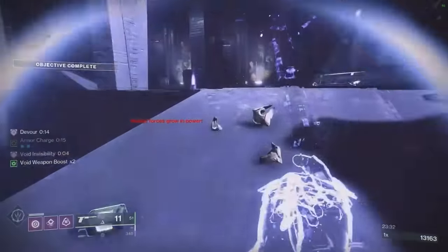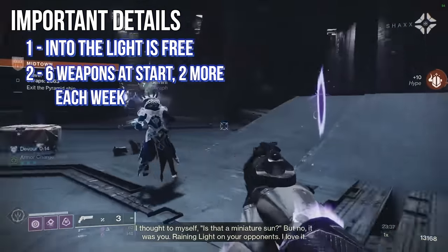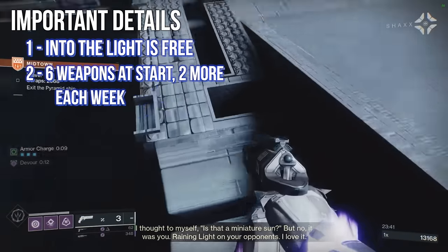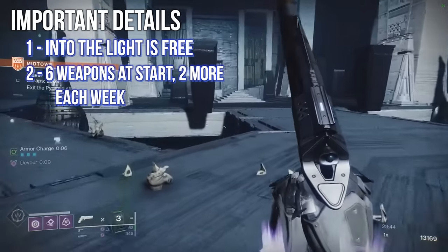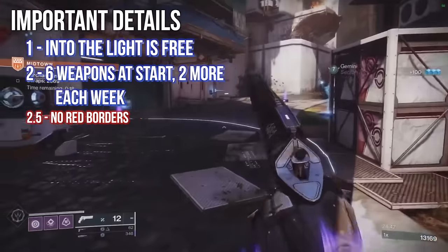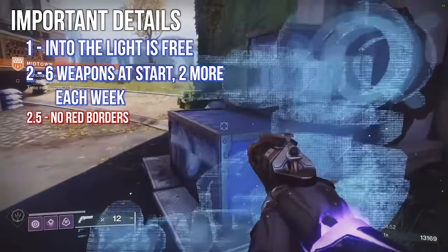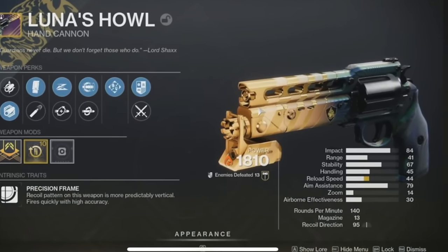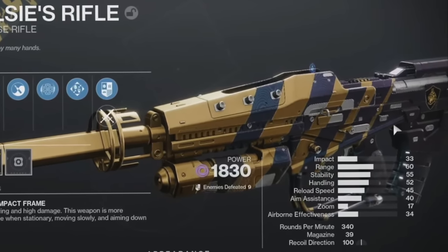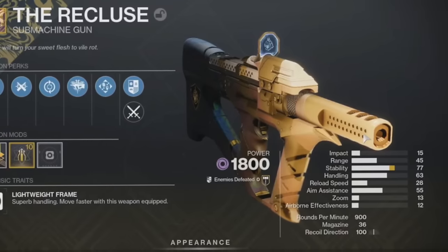Six weapons are gonna be available at the start in the first week, and subsequent weeks of Into the Light will unlock two more weapons per week. As of April 30th, all of them will be able to be unlocked. Don't miss this detail: the Brave Arsenal cannot be crafted. You will not be getting red borders, so don't scrap them if you don't see that red border. Instead, there are special rolls that will have a chance to drop with two perks in each trait column and a very shiny unique ornament shader. These special edition drops with two traits in each column are only gonna drop between now and The Final Shape on June 4th.